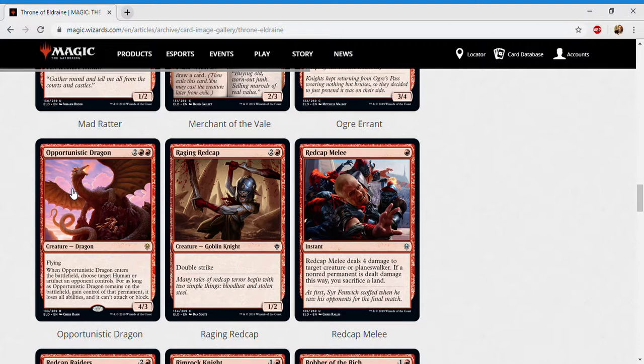Next up is Raging Redcap — two and a red for a creature goblin knight at common. It's a one-two with double strike. This is great to pump — with Fervent Champion or a knight lord it goes way up in value. It's a knight, it's a non-human, and double strike is a powerful ability — it's essentially a two-three in combat. If you pump it, it just gets better. It's a solid card; I give it a C.